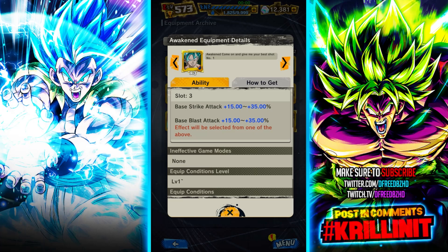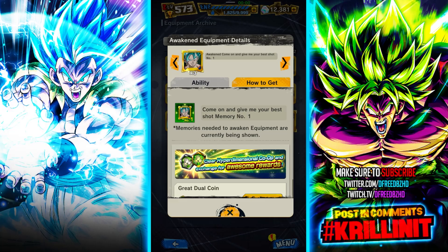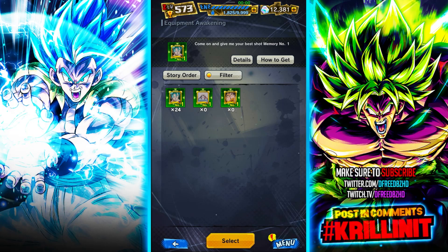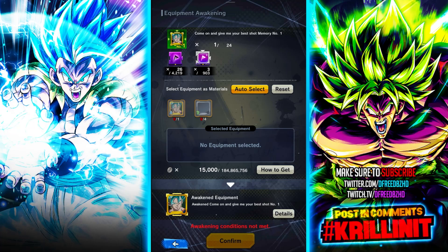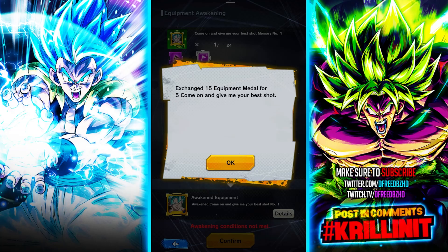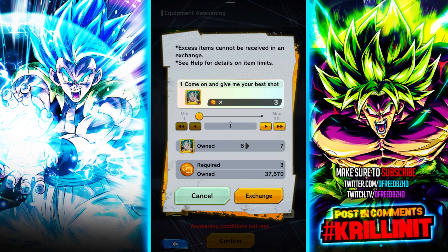When looking for Awakened equipment in the archive, you'll see a Memory item is required to awaken. Equipment Awakening is accessed via the middle button at the top. It requires one Memory plus some materials found in the Exchange Shop for Ultra Space Time Rush. You also need an A-Rank version of the equip and four B-Rank equips as materials. Let's do a live Equipment Awakening — I'll upgrade a couple things to get an A-Rank, then awaken it.